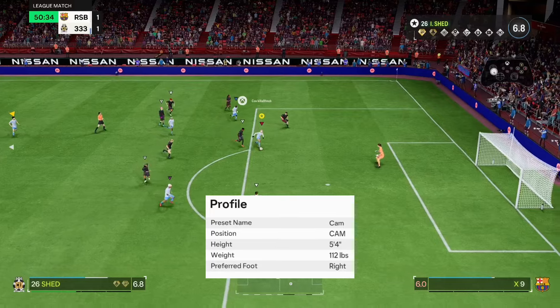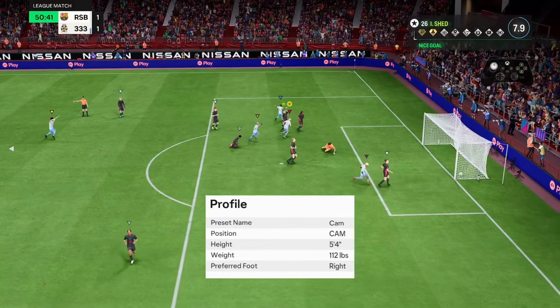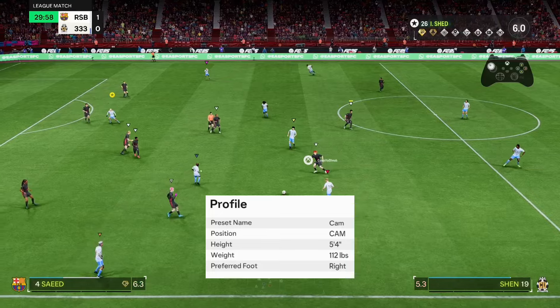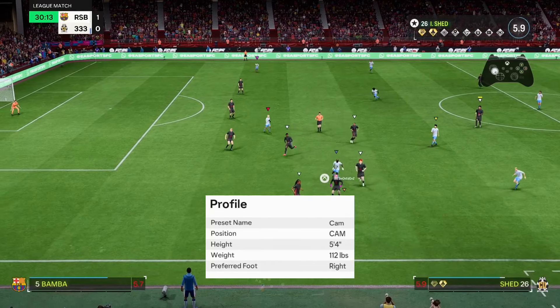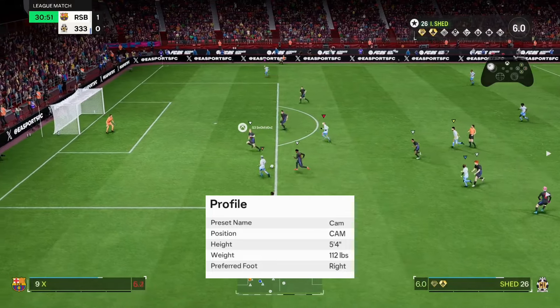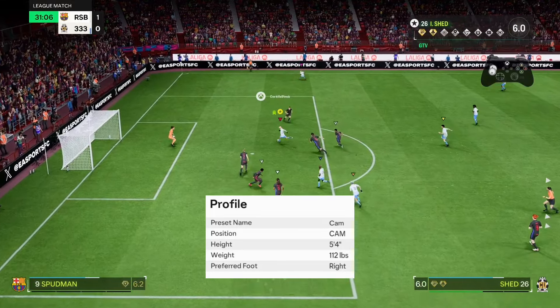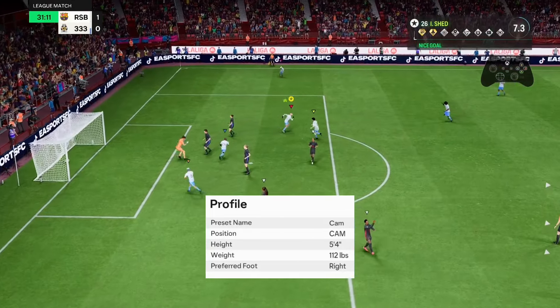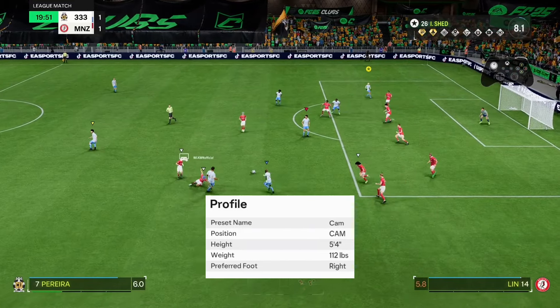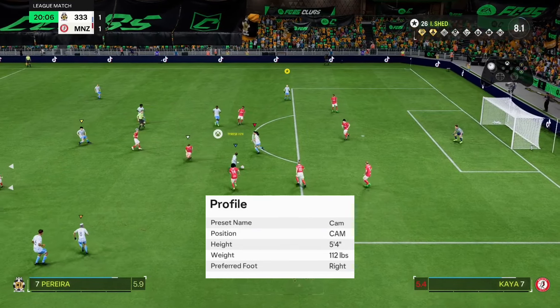When you see people using winger or right mid and all that stuff, they have got better pace than dribbling. But in the sense of actual overall dribbling and passing, I'd say CAM is still clear — you'd still get 99 dribbling on this build. This build has 98 dribbling, and we're only at level 80-something. But this has literally perfect stats.